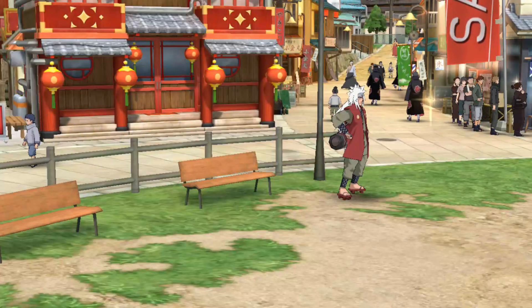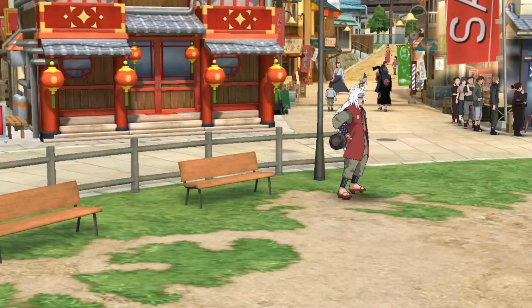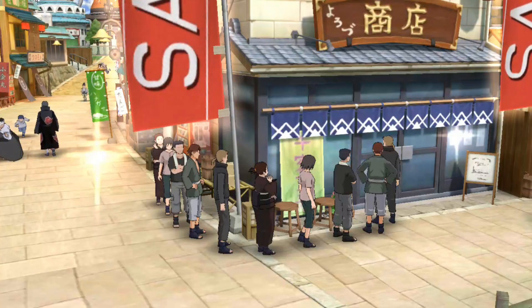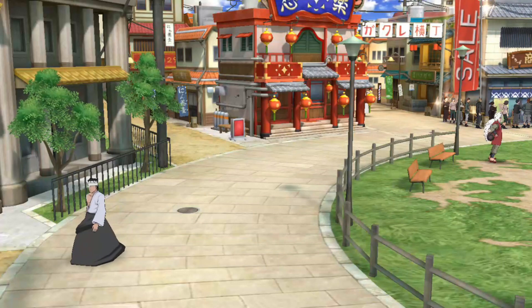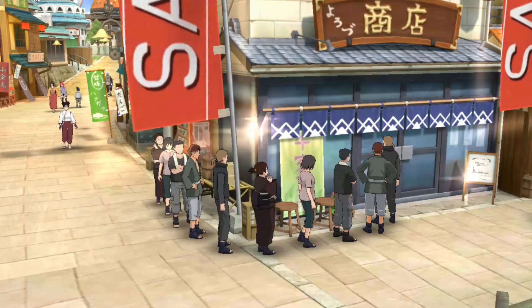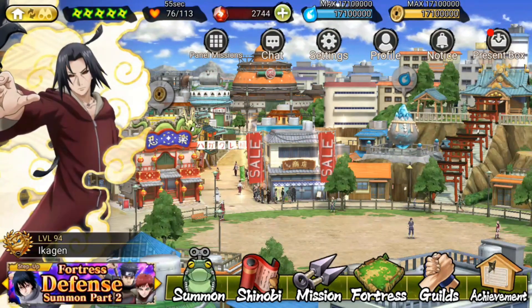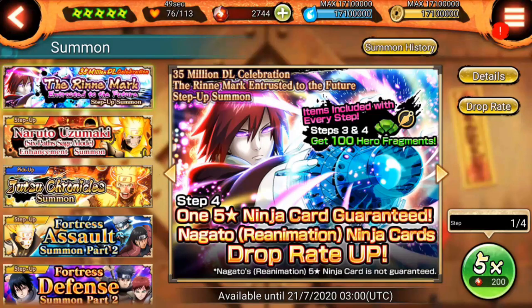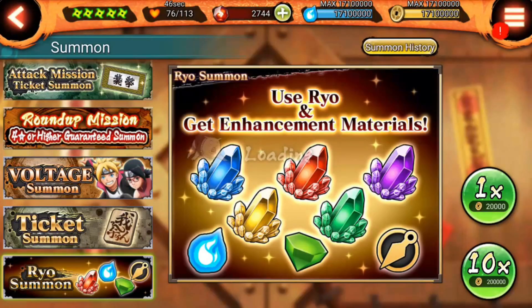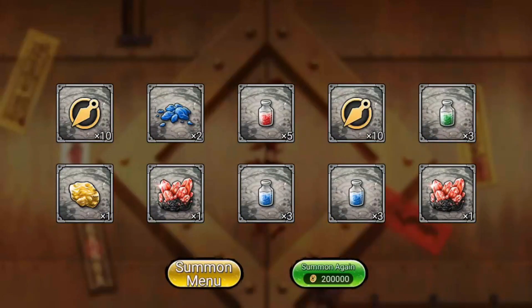Hey, welcome everyone, here is Seek again Zenin, welcome to this channel, welcome to chapter number 5 of the Beginner's Guide in Naruto X Boruto. In this chapter we are going to watch how to create your fortress, we are going to see step by step the process to create your fortress from scratch, and also we are going to take a look at my fortress.